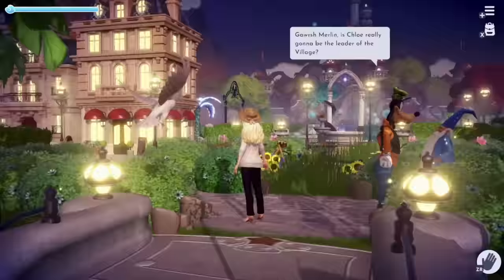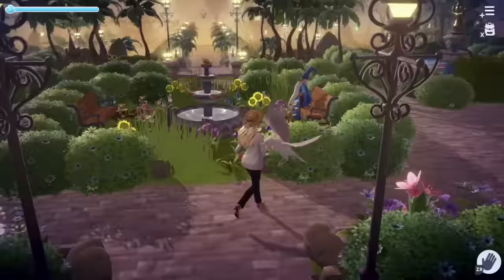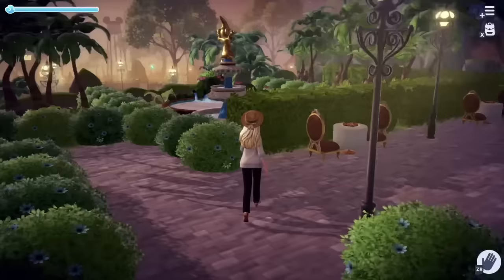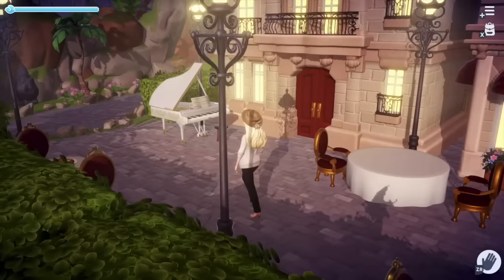I thought it would be good to start off with the plaza and then walk you through all the different areas. Right away we have this cute little garden that sits in the middle of my plaza — it's a good place to put the flowers and the fountain, and it creates a really nice view coming down from the main castle. There's also a little blocked-off area behind the hedge with the fountain and pool from Scrooge's shop, creating a water feature overlooking the restaurant.